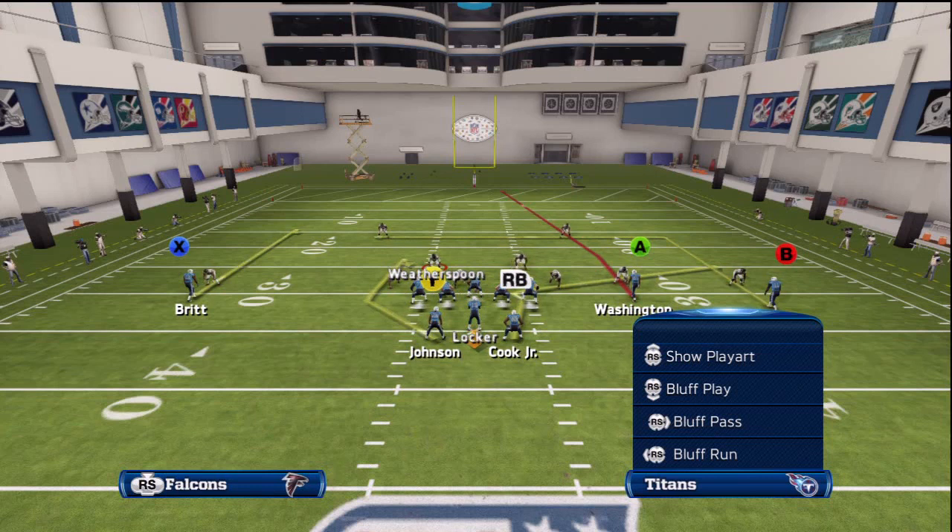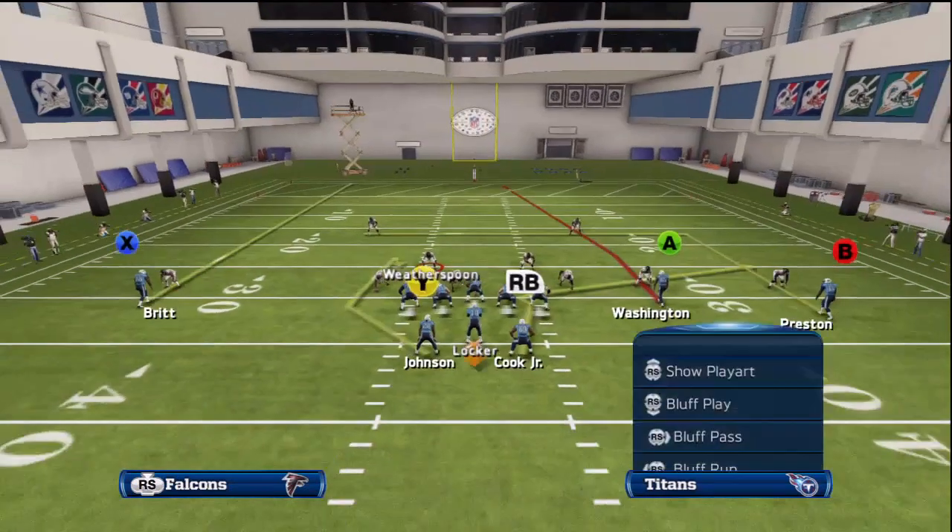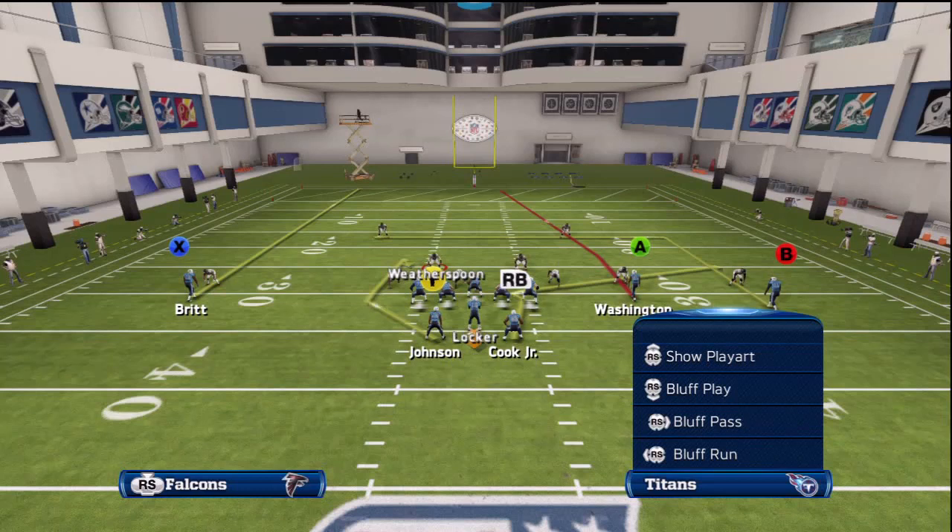The only adjustment we're going to make is going to depend on that left cornerback. If he's playing off coverage, we're going to leave the X route on that curl. If he's playing press coverage, we're going to want to put X on a streak. As you'll see in the gameplay footage, a large majority of the time with these types of wide receivers, we are going to beat the press. And when we do, that's when we're going to throw the ball.